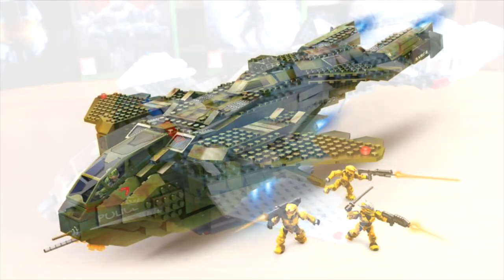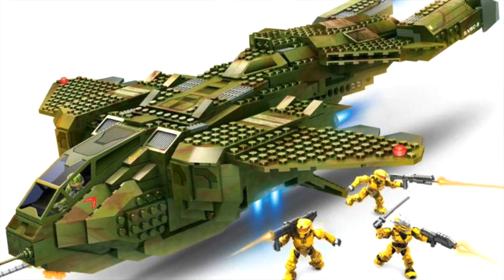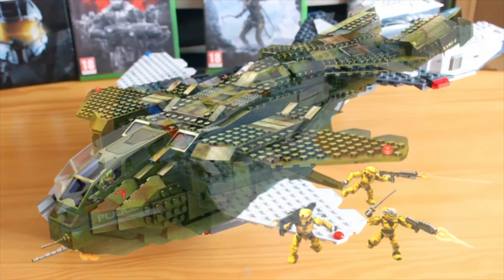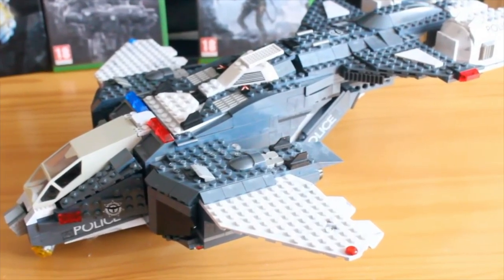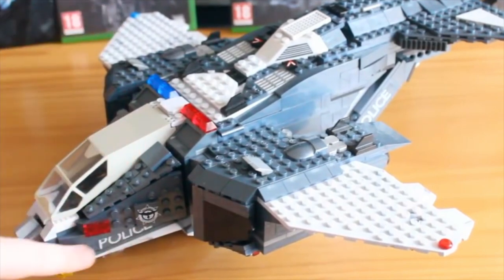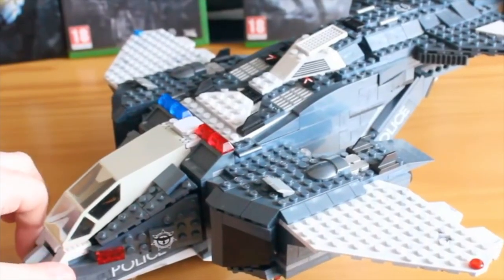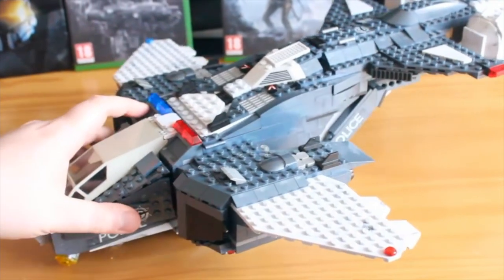It is a fantastic new build of the original Pelican we got in the original line — obviously that was a green one, and the parts clutch wasn't too great. This builds upon it; you can see that set was a template for this one, but it made miles of improvement in terms of build quality and accuracy. You've got a better silhouette, a rebuilt cockpit section, and a much more faithful build of the Pelican design.